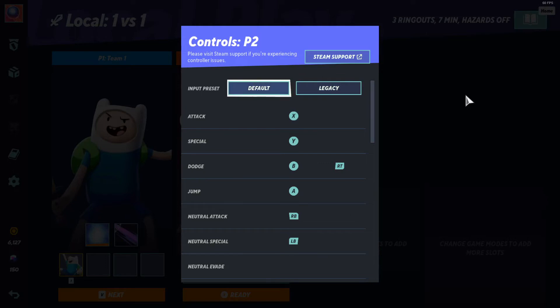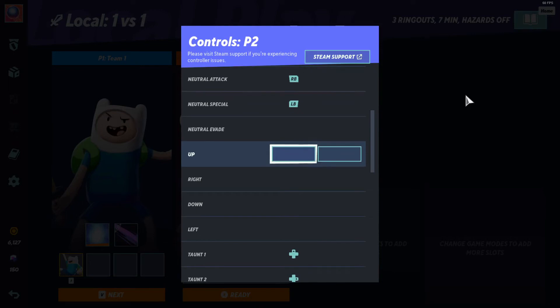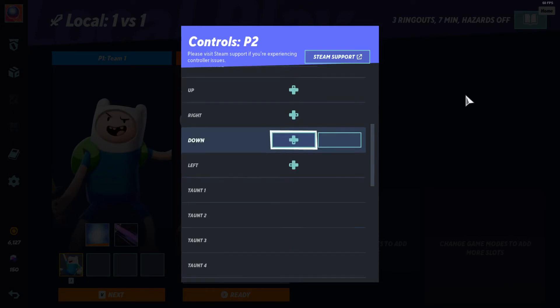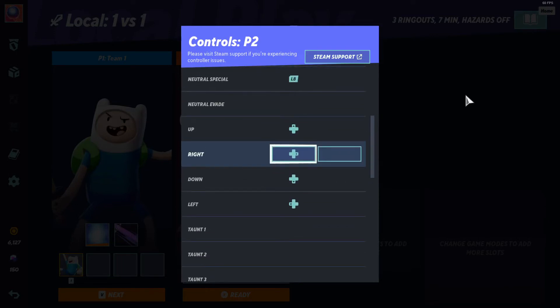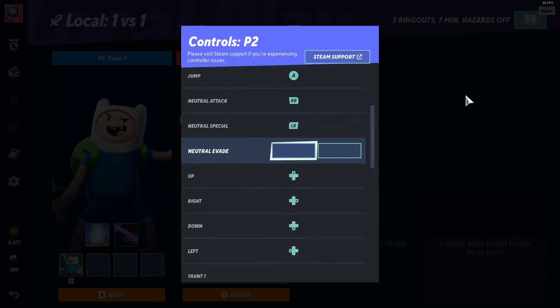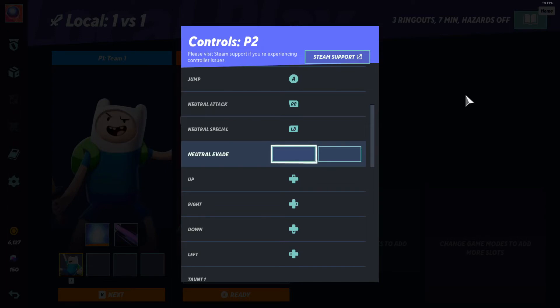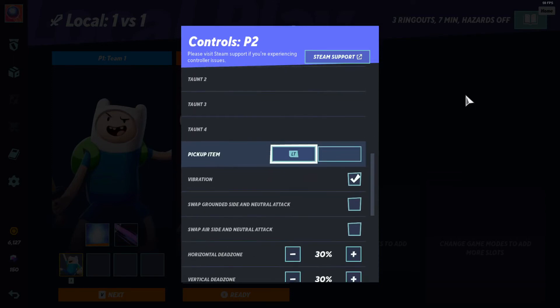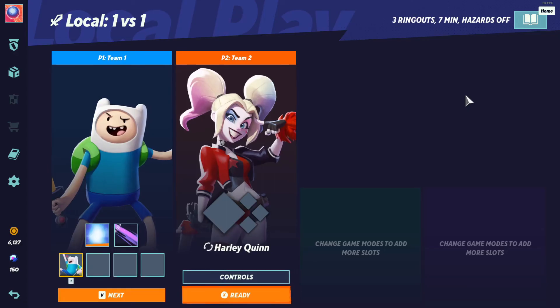I'll go ahead and set this to default. The only thing you need to do is remap — go here. I have the keys mapped to the D-pad because mapping it to the control stick has weird results — it's a little inconsistent. Sometimes you're trying to do a down-air diagonally and you end up getting a side-air instead. So I have it mapped to the D-pad. You can just remap the controls in-game like this and it works perfectly as intended. Then you can just hit L on your keyboard to back out.